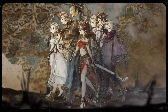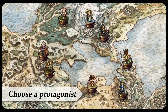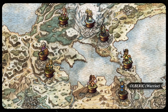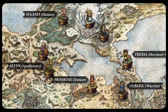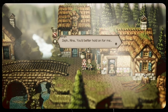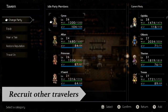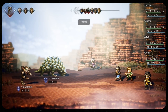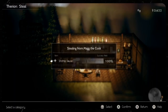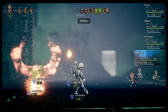Square Enix has defined the RPG genre several times over. It's hard to have a conversation about these types of games without bringing up their contributions, from old school classics like Chrono Trigger and Super Mario RPG, to their powerhouse reach with the Final Fantasy series. And while each of these brings their own set of fantastic features into the gaming scene, one title I'd love to give credence to is their recent release of Octopath Traveler. With some back-to-roots gameplay and a beautiful aesthetic to boot, there's plenty to praise in this title, and I want to mainly focus in on the break and boost systems this game offers up.